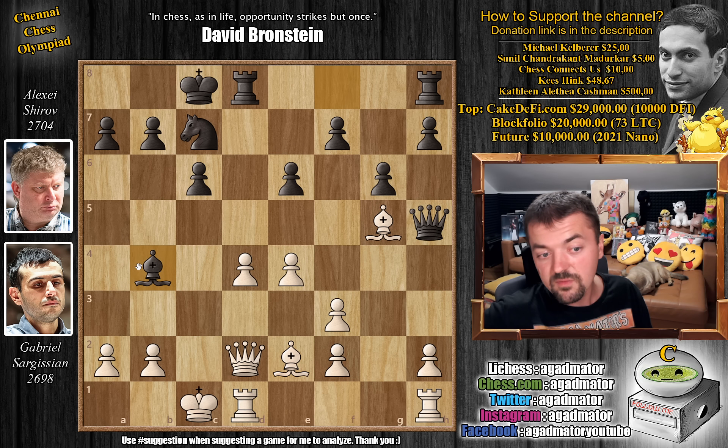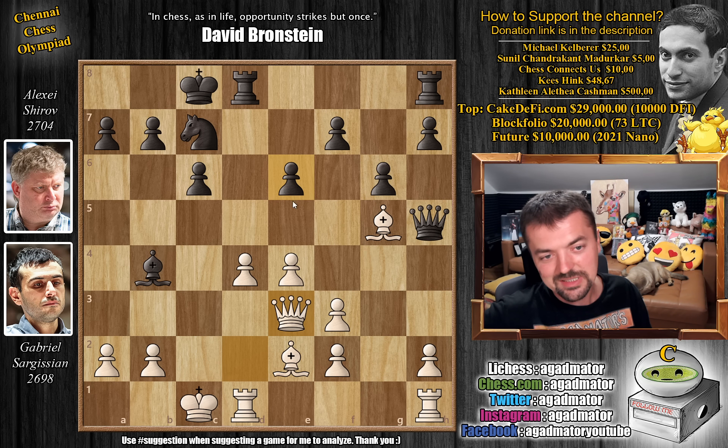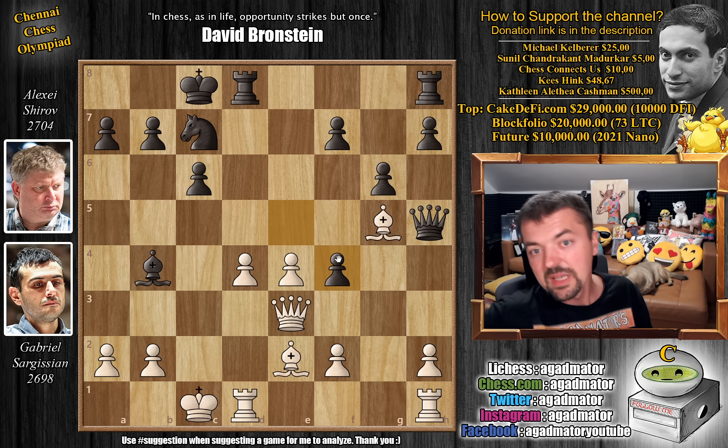So Shirov tries bishop to b4, attacking the white queen, hoping for queen captures bishop so he can capture the bishop on g5 with check. But Gabriel just plays queen to e3 — he's not interested in the bishop. He just wants to play h4 and then f4 and trap the black queen. So here e5, again, if you move the rook you know what is coming. Shirov plays e5, and this directly stops f4. Because if you play f4 now, e captures on f4 also attacks the white queen. White will still be much better, most likely even winning, but Shirov will get some counter chances.